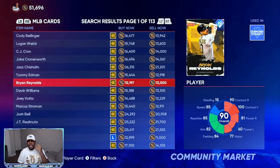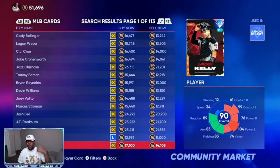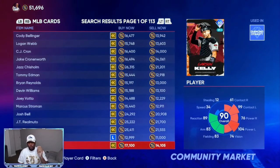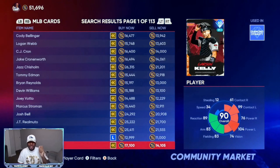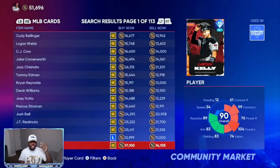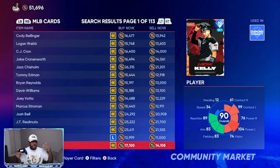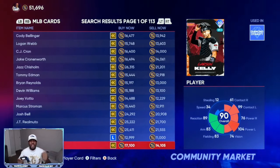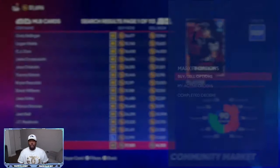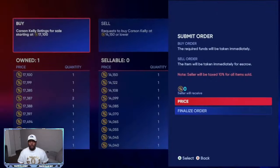We're at a 2,100 stub gap here. You want to go back and forth between equipment and players. This right here is a perfect example — a 3,000 gap. After you make the transaction, go ahead and put in the order for two to three of these because the market changes every four to five minutes. With a 3,000 gap, they're going to take 1,700 off, and that leaves you over a 1,300 to 1,500 stub profit on each one.